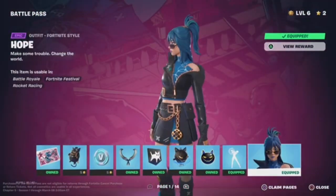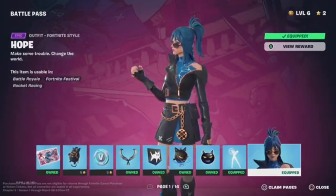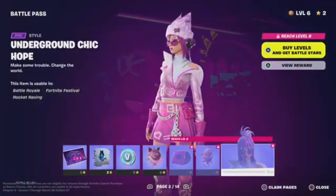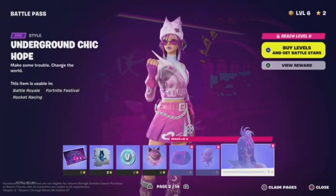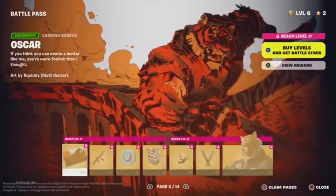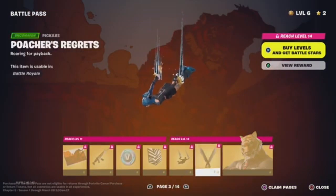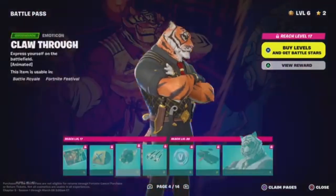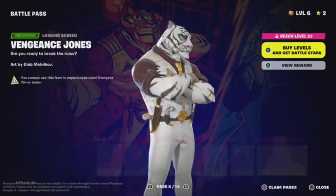So we have this cool skin named Hope — kind of your classic golf girl from every season. Then on the next page you have underground chick Hope. Wait, is Hope with the Society or the Peely team? And then you have Oscar, probably my favorite battle pass skin, then you have Champion Oscar — the white and black striped version.